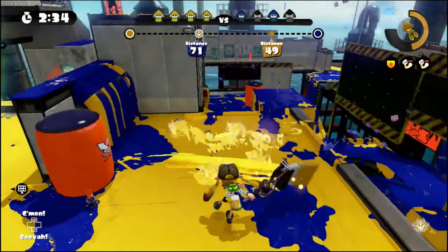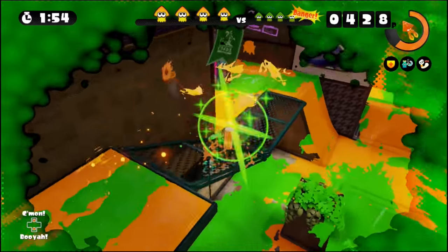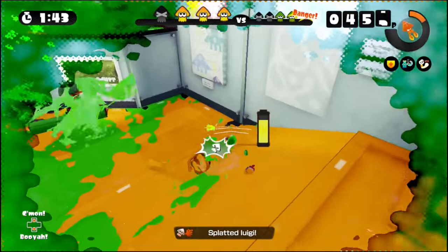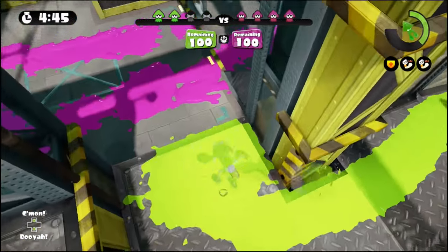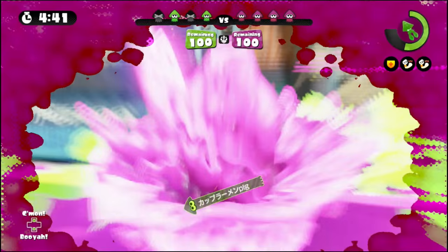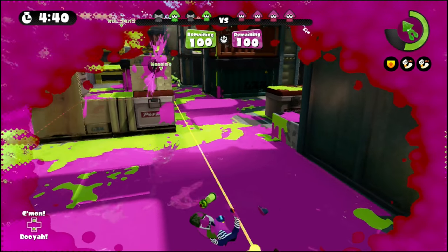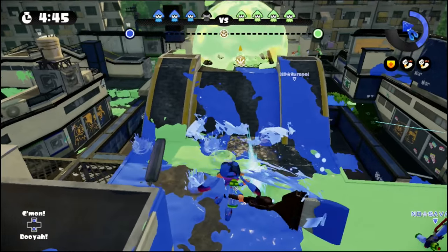Unlike most weapons in Splatoon that fire in a straight line, the Octobrush creates a radius of attack around it. Because of this, you won't likely want to attack opponents head on. Try swimming around your opponent and attacking them from the side as they fire in front of themselves. Of course, if your opponent expects it, you can be outmaneuvered. Here I have an easy ambush on a tent attack, but rather than going to my left like I expected, he pulls to my right and gets a quick splat on me. With this angle and distance, the Octoshot here should be easy for me to take out, but by pulling to my right, he falls out of my radius of attack, leaving me vulnerable.